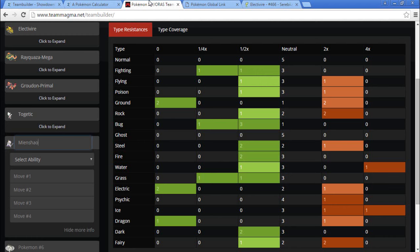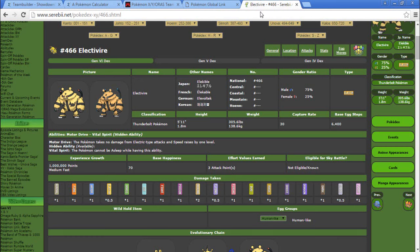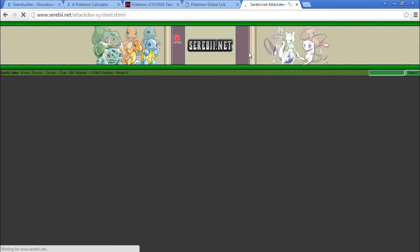Currently we have a Fairy, Ice, Psychic, and Water weakness, so that Steel type — we're still looking for that Steel type. Also Rock. Let's look at some Steel types. Let me search on the Steel type page.